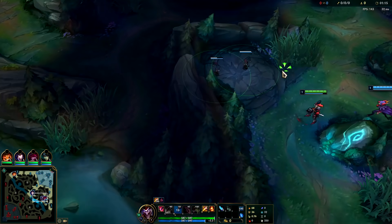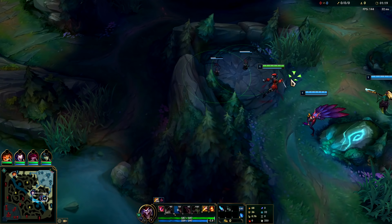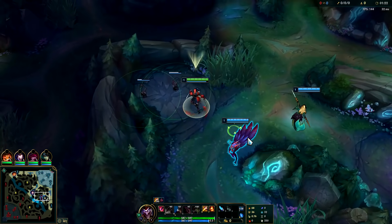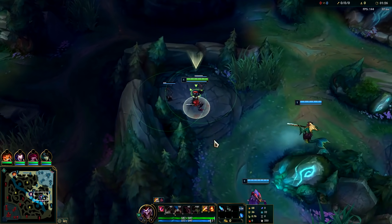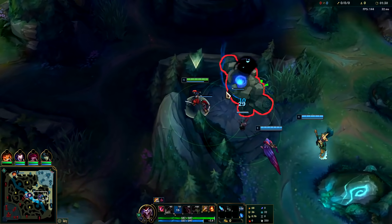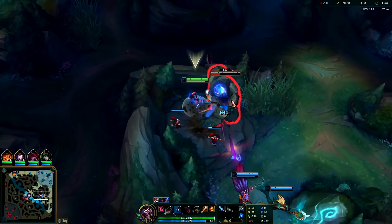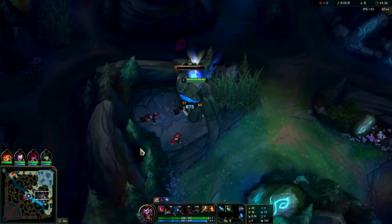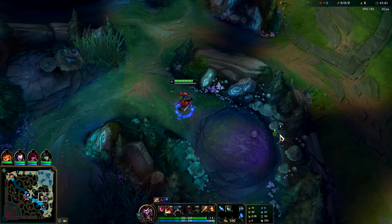Since we started late, we laid our first box at like 53–54 seconds, so that's going to hurt us a little bit. It's not going to be the end of the world — you'll still see just how strong Sunfire Aegis Shaco really is. We're going to get our third box down for Gromp. Looks like we are going to get a leash, which is pretty neat. We'll let our boxes tank and move straight to Gromp, getting Q for its damage.